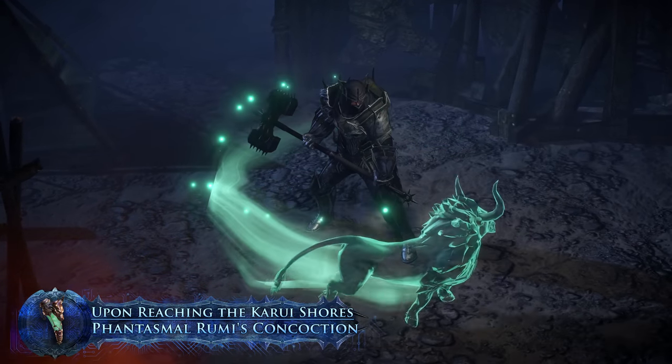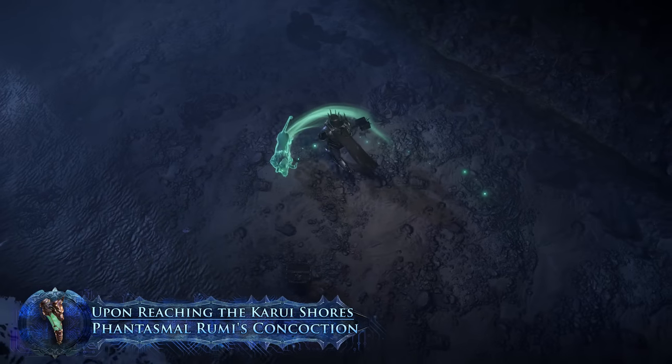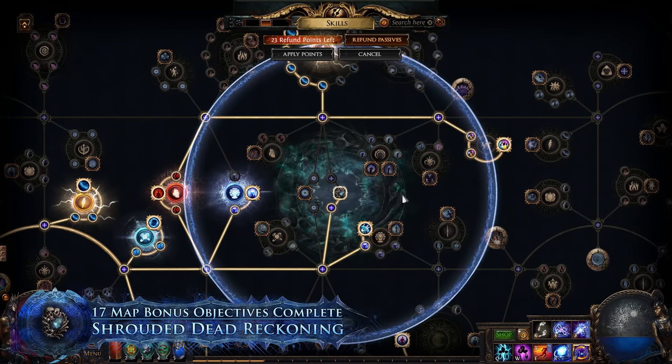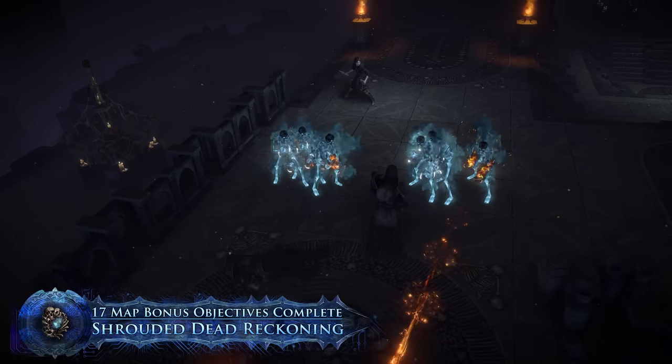Phantasmal Rumi's Concoction causes a ghostly bull to charge around you while your Rumi's Concoction Flask is active. The Shrouded Dead Reckoning Jewel causes the jewel on your passive skill tree and your Summoned Skeleton Mages to become enveloped in a vile mist.